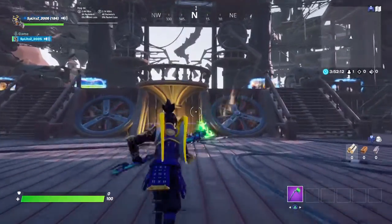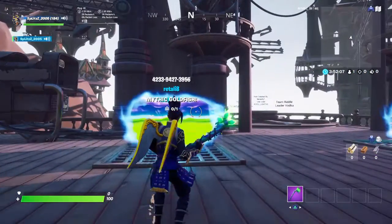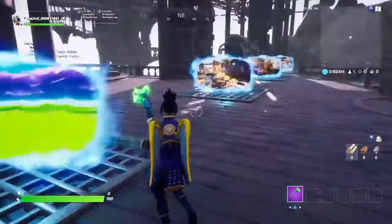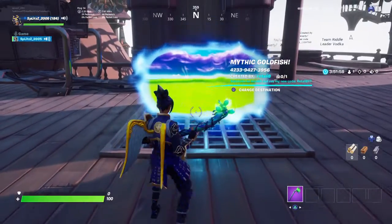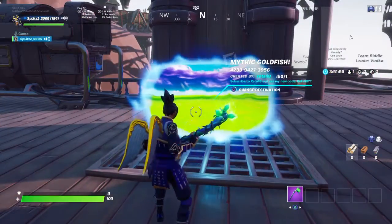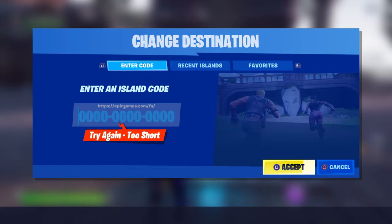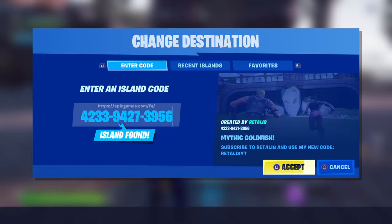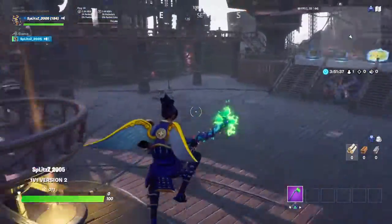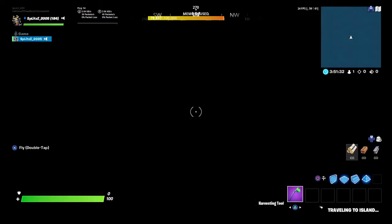What's going on guys — I'm Splexia, or splits. Today I'm gonna show you how to get the mythic goldfish on your creative map. The first thing you're gonna want to do is type in this island code right here — it says 'mythic goldfish' at the bottom. Press to accept, but don't jump into the island.